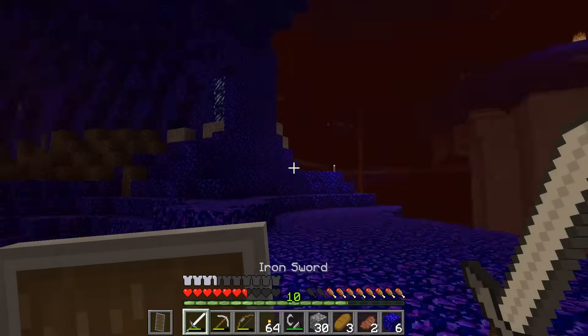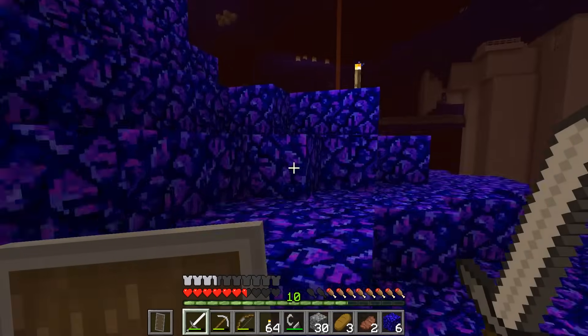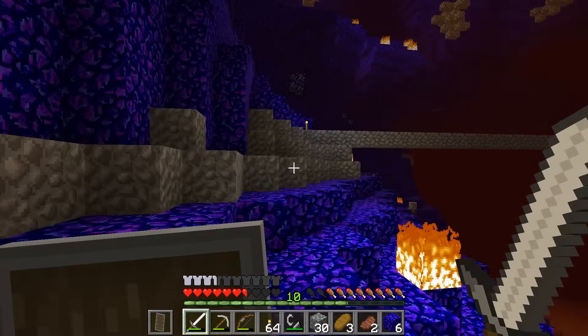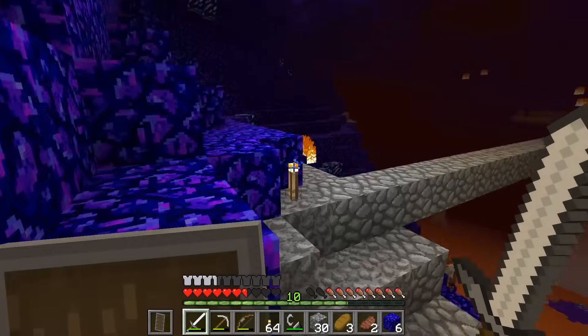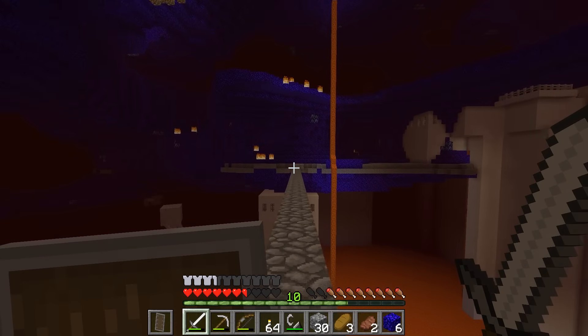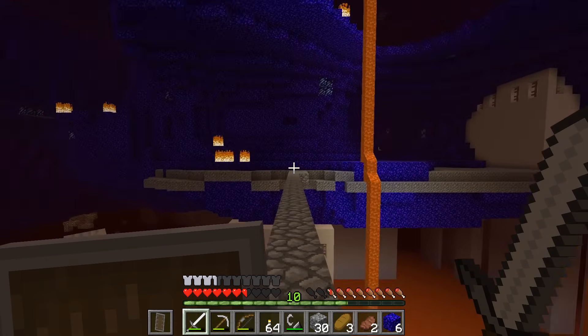There's that Nether fortress! I must have built a bridge there. Let's go over here. Remember, I changed the way the Nether looks — I made the nether bricks look like marble. Somewhere in there, there should be plenty of stuff to make potions with — there should be some blazes. Run past that guy, don't get hit by the fireball!